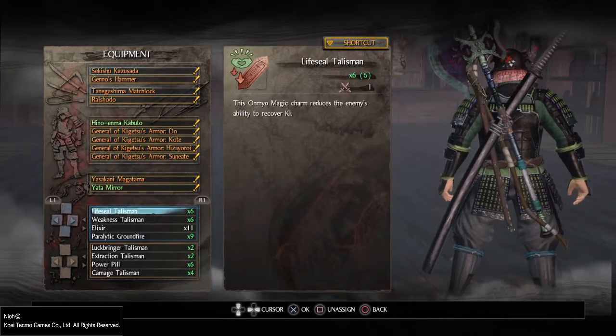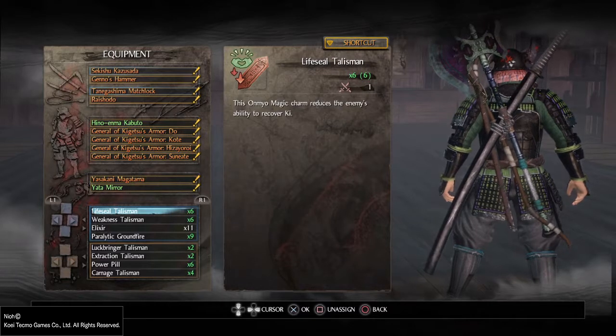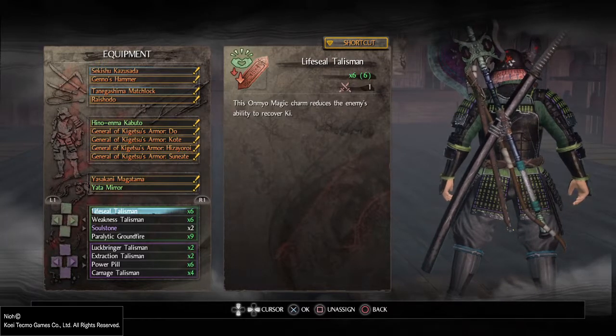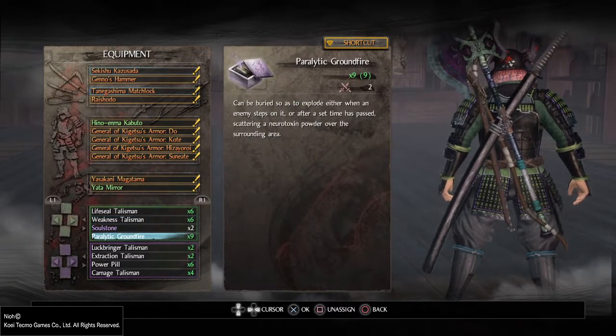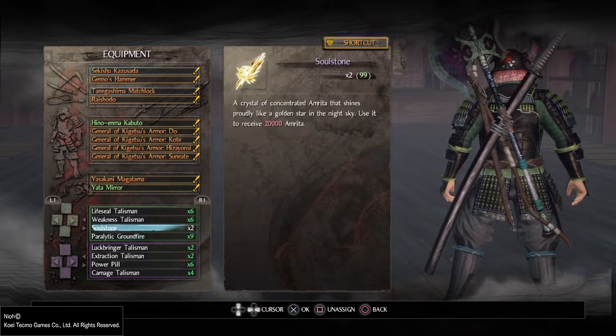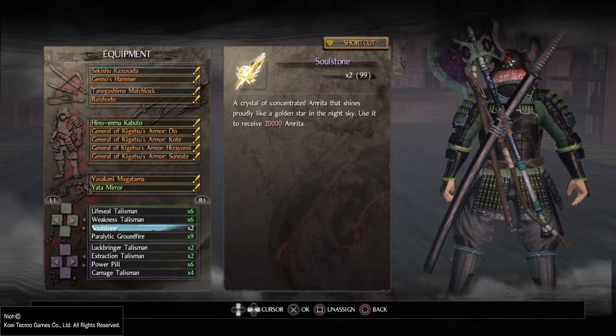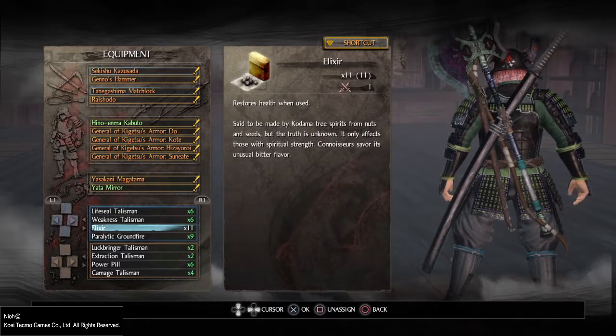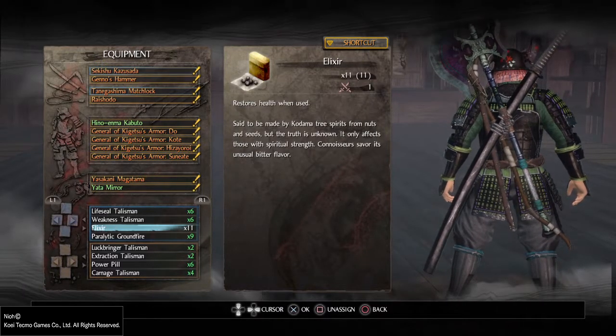When we go down to the shortcuts, I have all four unlocked. The top two I always add Life Seal Talisman, Weakness, and Paralytic Groundfire — those three are the same regardless. For the right button I use Soulstone and an Elixir, because those are only used in the beginning, so during the fight you won't have to think about the right.